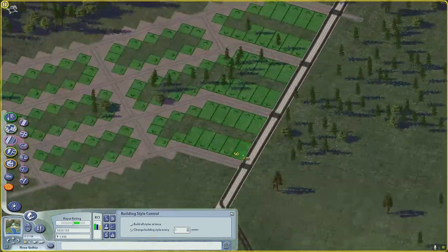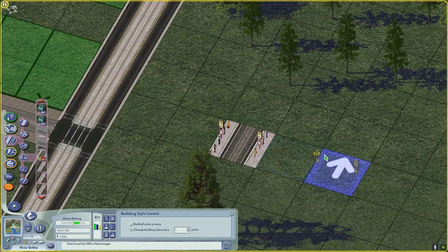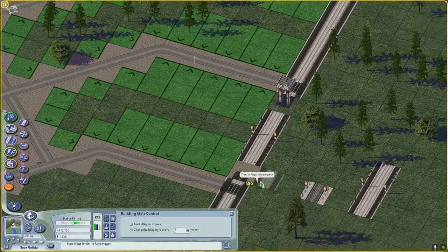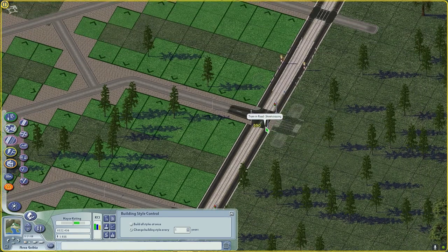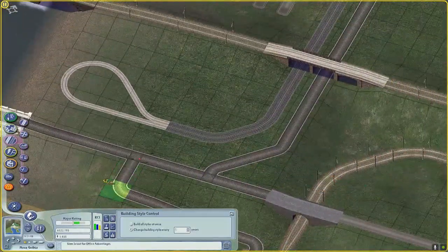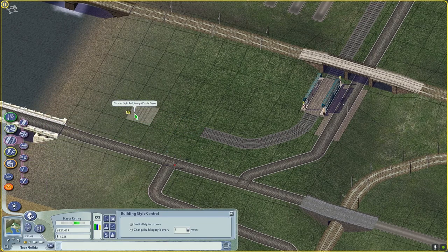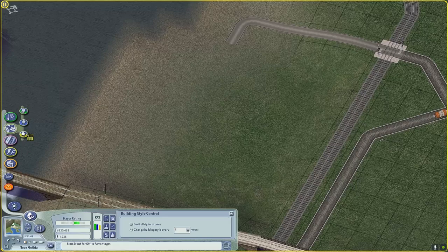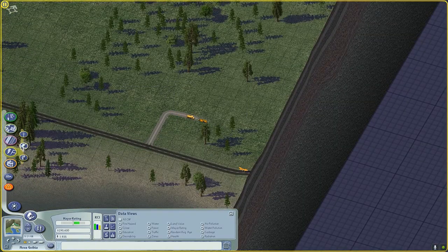There are also two intersections pretty close to each other right there. In City Skylines I learned to look at real life and how they handle traffic — and what they do in real life is avoid putting intersections very close together, especially on high traffic roads. Every intersection has the potential to create a traffic jam, and having multiple intersections next to each other just exaggerates that problem.